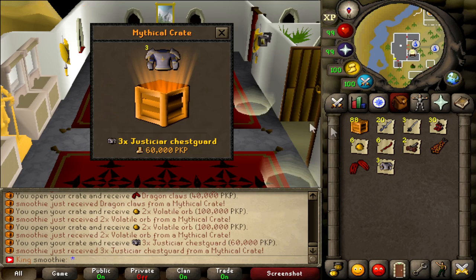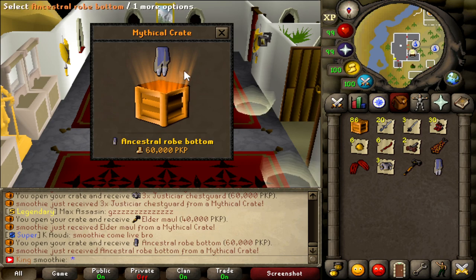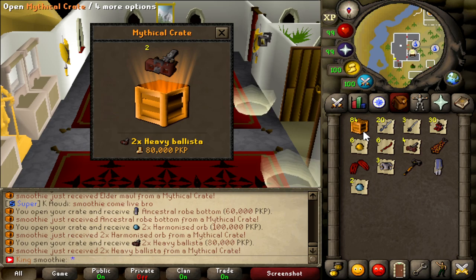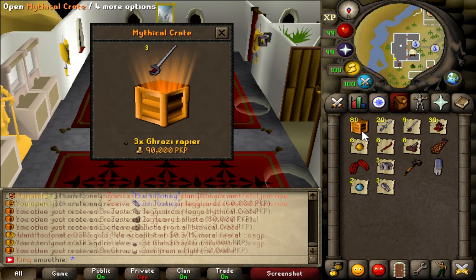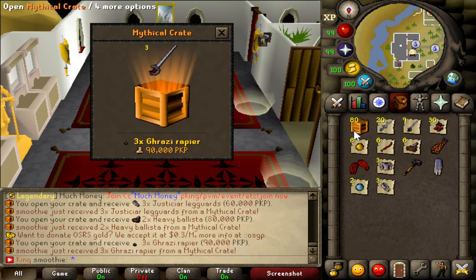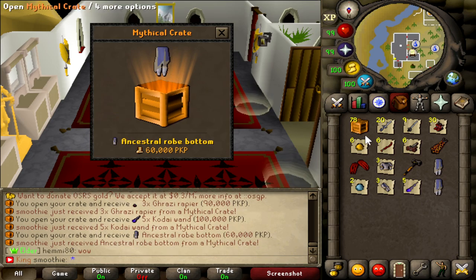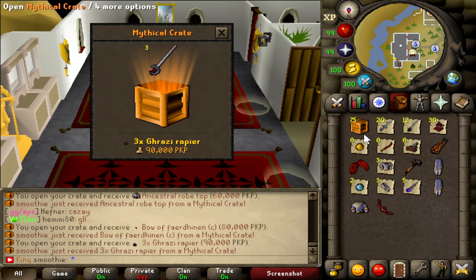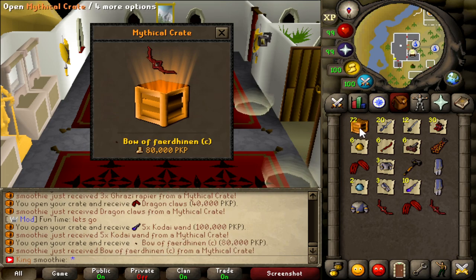Justiciar chestguard, ancestral bottoms — come on man, I believe. Ghrazi rapiers, more Ghrazi rapiers. Five Kodai wands, another ancestral bottom, ancestral top, Bow of Faerdhinen. Come on, give me another infernal cape — I believe. Kodai wands, five Kodais, Bow of Faerdhinen again.